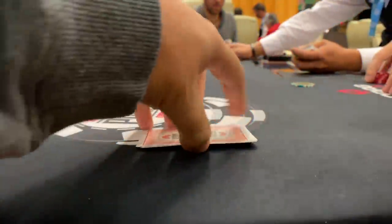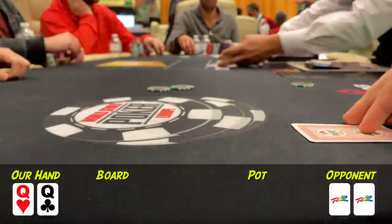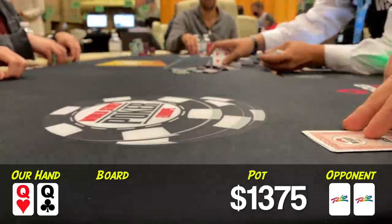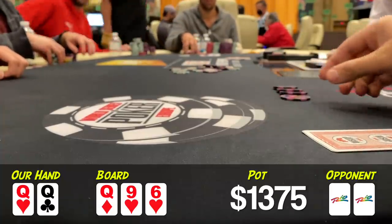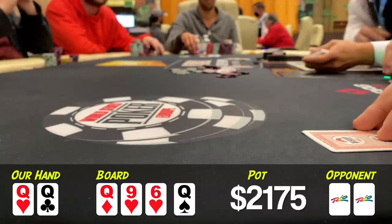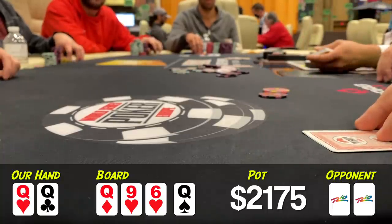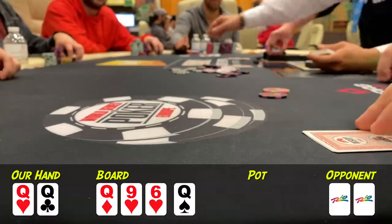Moving along to the last hand of the night, in which we look down at pocket queens one last time, once again in the straddle. Action folds to the small blind who makes it $225 to go. Big blind folds, I raise it up to $675, and the small blind calls. Two of us to a flop: Queen-9-6 with two hearts. He checks, I've got three matching cards, so I bet $400 and he calls. The turn card is a little embarrassing — yeah, the queen of spades. I know, I'm running hot, I'm sorry. Now I've got four matching cards, so I bet again, this time $600. Unfortunately my opponent makes the wise fold, and even though we didn't get a ton of action with the four queens, it felt wrong not to include them.